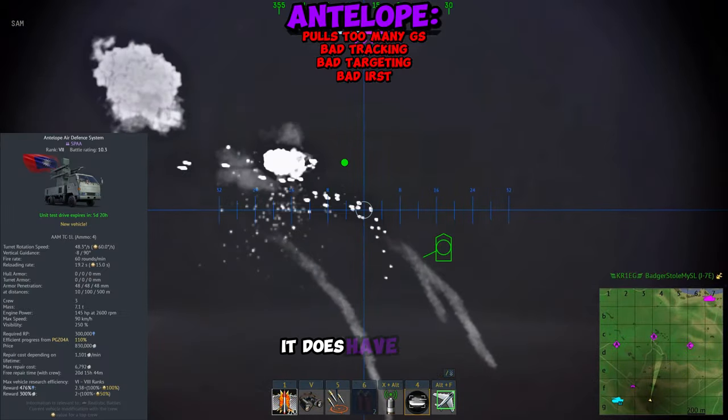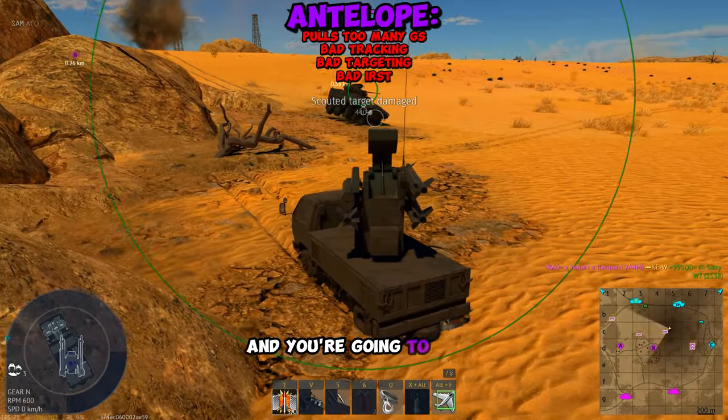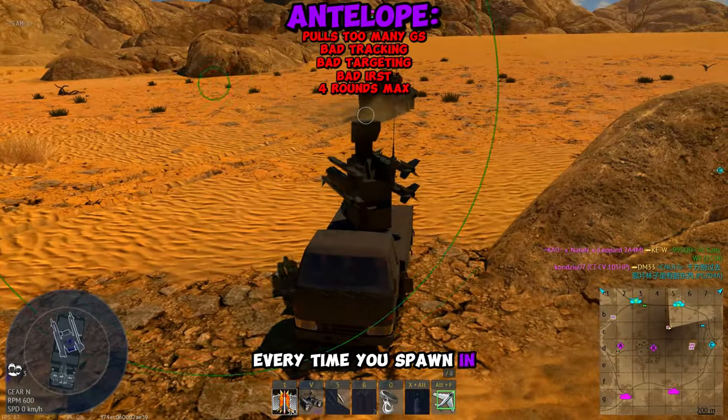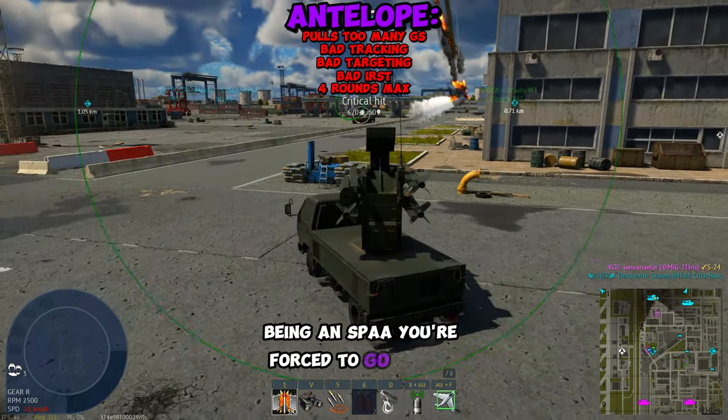Moving on to the Antelope itself, it does have a 90 kilometer max speed, which is really good for zipping around the map. And you're going to need it because this thing only gets a maximum of four ammo every time you spawn in. So there's no such thing as sitting in the back of your spawn being an SPAA — you're forced to go to the front lines.